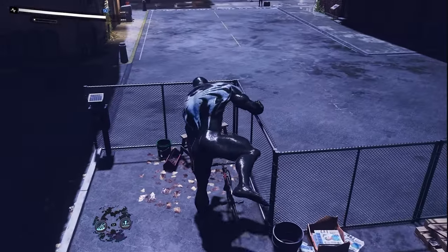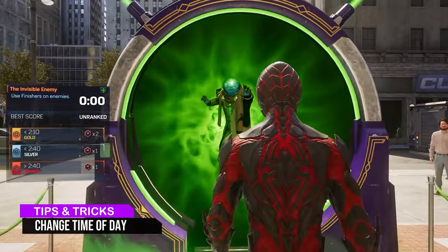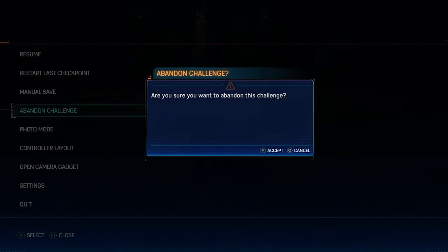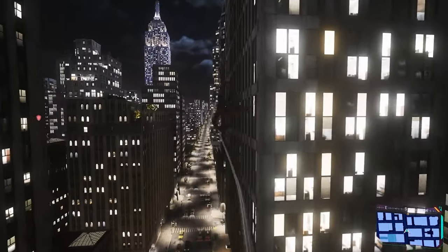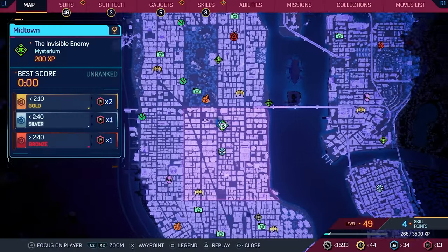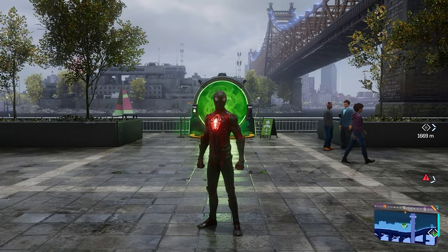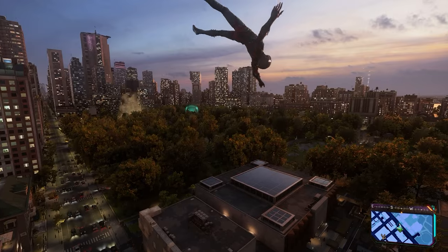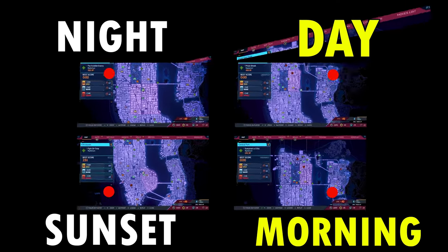Speaking of night time and changing the time of day, if you'd like to change the time of day, here's how to do it. First, make a manual save since we'll do a glitch to achieve this — you should always do manual saves before glitches. Go to a Mysterium, and as soon as you walk in, open the map right away by pressing the touchpad, then press triangle to replay. Pause the game as soon as the trial loads, then abandon the trial. You don't have to wait for the countdown timer, but it also works when you do it on the countdown timer. When you return to the open world, you have changed the time of day. Some Mysteriums change to different times of day, like nighttime or dusk, and some are sunset, and some don't work at all. You can change to nighttime by going to Invisible Enemy in the Midtown District. You can change back to daytime by going to Prison Break in the Upper East Side, but it'll be overcast and raining. The only way to return to daytime with clear weather is to use a manual save. You can change the time to sunset by going to Fight on Time in Chinatown, and change the time to morning by going to Everyone's A Critic. The rest of the Mysteriums won't work and will show your map is offline.